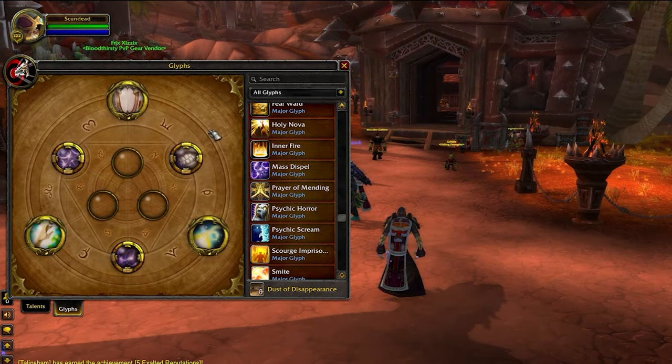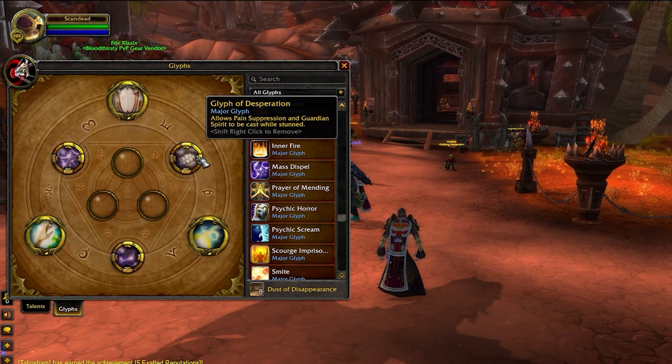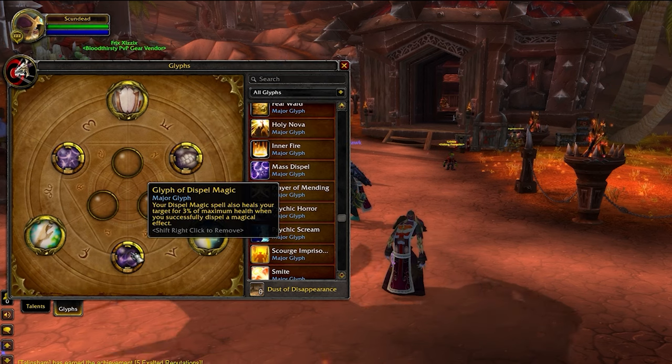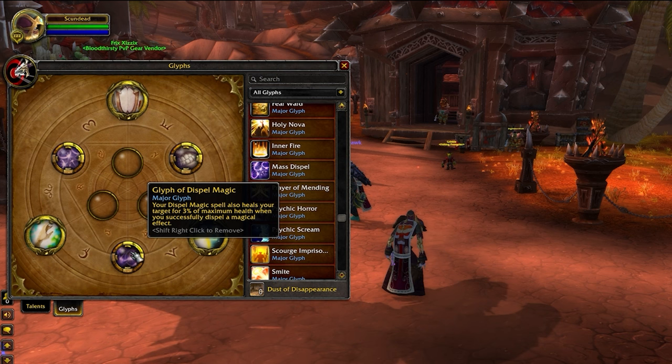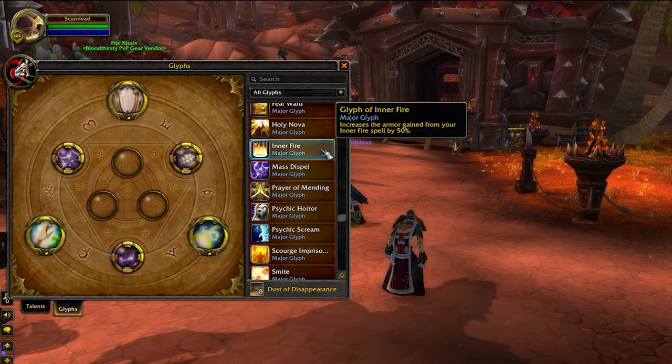For your Major Glyphs, you have three: Desperation, Dispel Magic, and Mass Dispel. Glyph of Desperation is mandatory, as it allows you to cast Pain Suppression while stunned — this can easily be the difference between winning and losing a game. Glyph of Dispel Magic means that anytime you dispel, it'll heal for 3% of the target's maximum health. Finally, Glyph of Mass Dispel reduces the cast time of Mass Dispel by one full second. As an alternative pick, you can slot in Glyph of Inner Fire over Glyph of Dispel Magic, which increases the armor provided by Inner Fire — a good option if you find yourself being the kill target of melee.